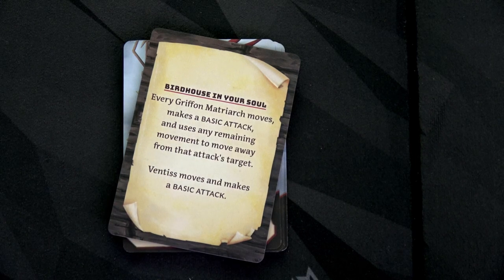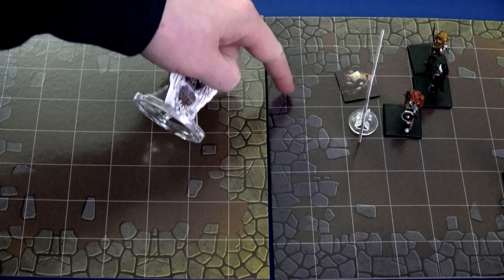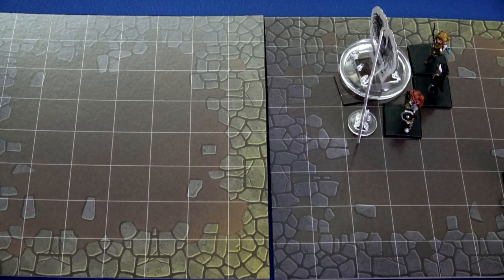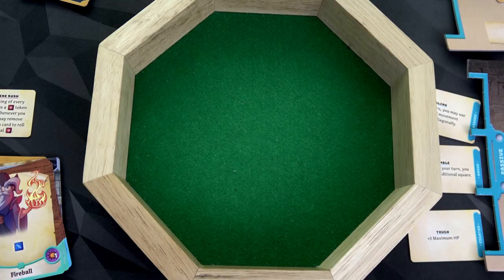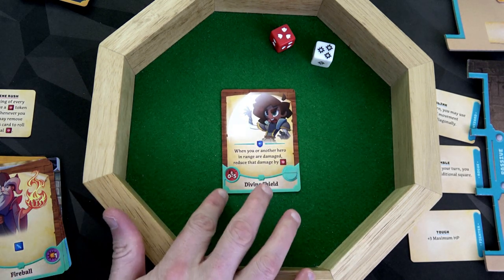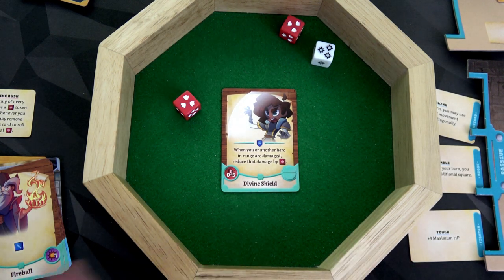The Griffin can move a total of eight — one through eight ignoring obstacles and walls — and gets placed there. When there are multiple targets we can choose who it attacks. Let's have it attack the paladin. Our paladin is getting hit for red and white: oh my gosh, six damage. She's going to use her response card — when you or another hero in range are damaged reduce by a red die. Rolling: three. So she just took three damage, putting her from 24 to 21. Roberta is getting hammered by a blue die from Ventus — five damage. Great time to use our Rogue's Parry: ignore a basic attack. No damage.